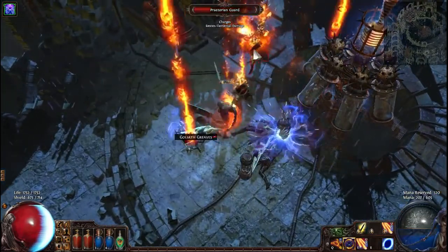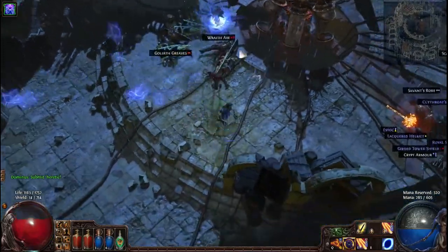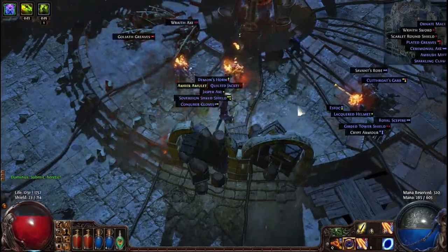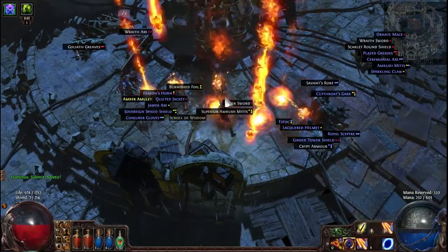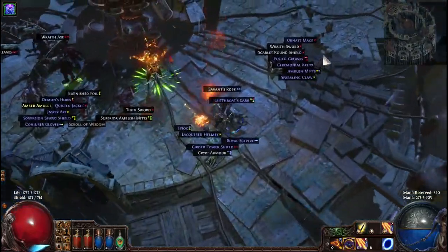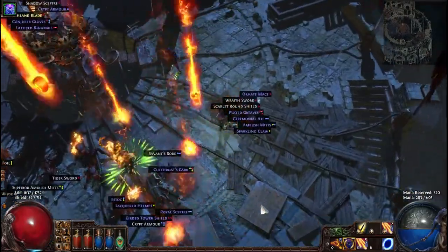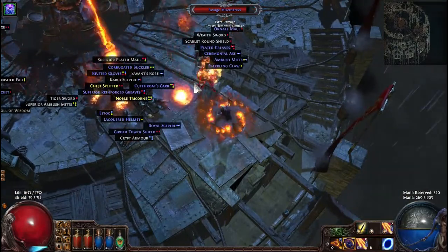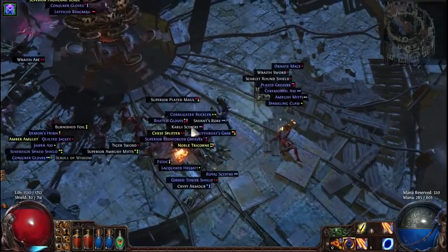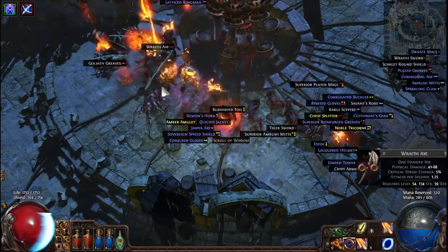Now we're going to have a couple more named over here, like that one there. One of the reasons why I love this is you have all these different bosses and you get tons of freaking yellows. Doing it on the easiest difficulty I think I only got like 5 or 6, the most I've gotten on medium was like 7 or 8, maybe 9. I've also gotten legendaries — legendary right there. I get those maybe about 30% of the time, so it's really an awesome farming spot.